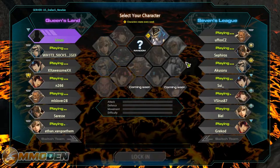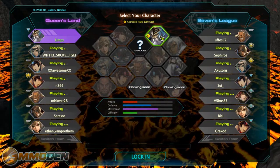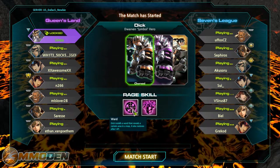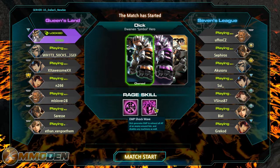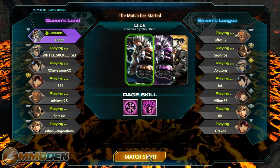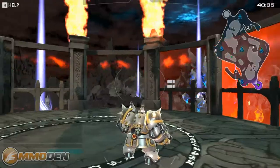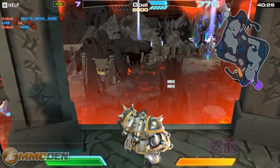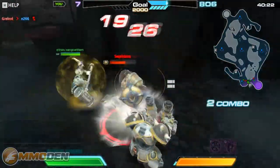I only have one character option, which is great because I've never played this character before. Everybody's in there running around. He has a Ward skill that installs a ward revealing a certain area of the map and restores allies' AP, and an EMP Shockwave that generates an EMP to exhaust all AP of enemies around him and disables machinery. He's got some pretty cool skins. There he is, that big guy with his guns — and we can already see in the upper right corner we are getting our butts handed to us.